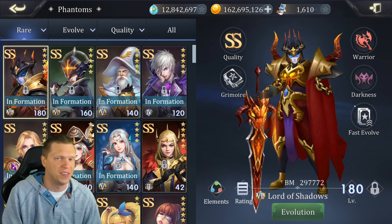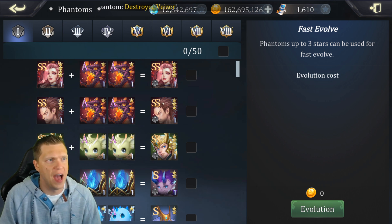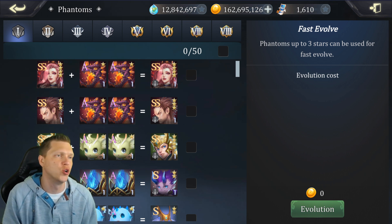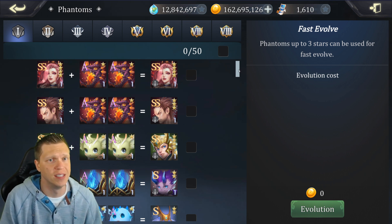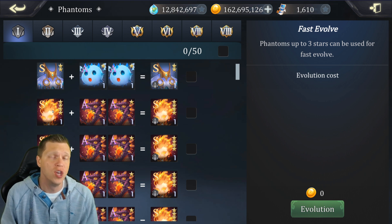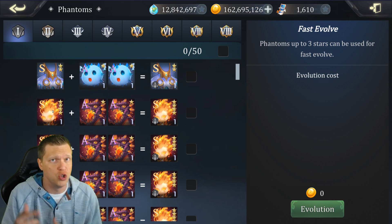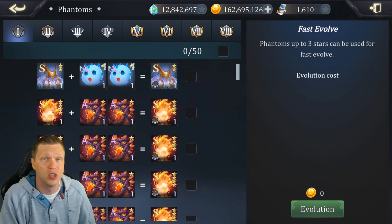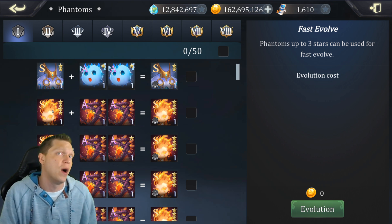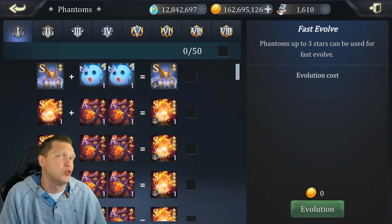We'll go under Phantoms and then click the icon over here — that was new and added in this patch — Fast Evolve right here. You can see up on top we can pick one, two, three and get a lay of the land for what we've got available in terms of evolving. One thing you want to pay attention to is the XP Phantoms. The system will use those in Fast Evolve. So before you go crazy doing a bunch of fast evolves, you may want to go through and use your XP Phantoms on the Phantoms you're trying to level up. If you're still early game or mid game, using those XP Phantoms can definitely help you get more levels and get your Phantoms stronger. But if you want to use them for evos you certainly can, and once you get to end game you'll probably find yourself doing that more and more.